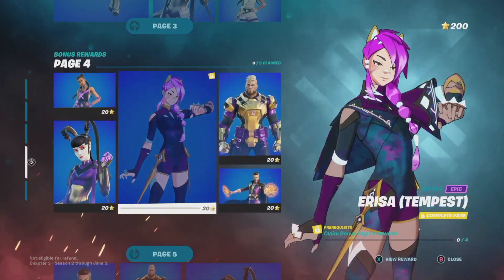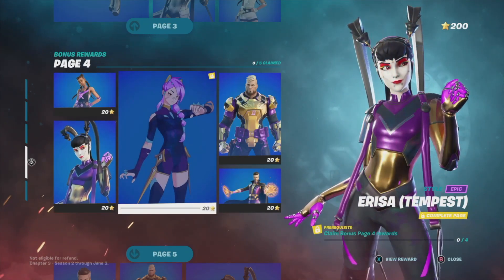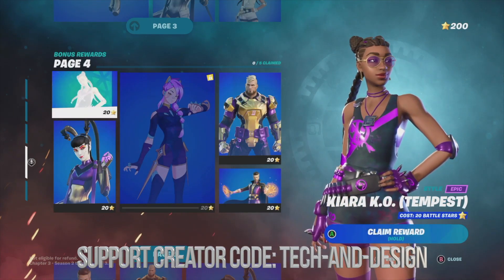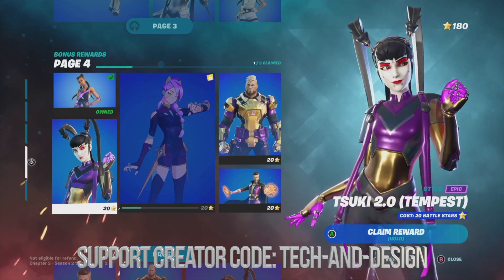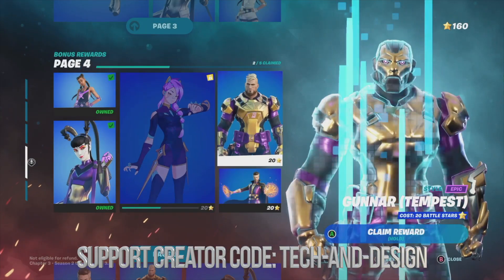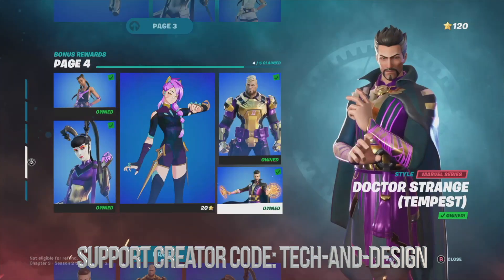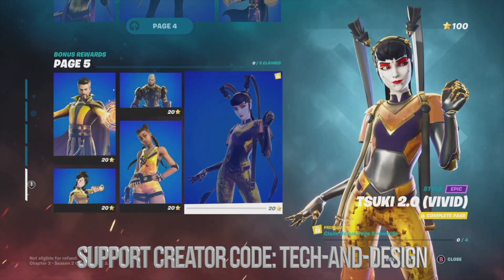Anyway let's get started. To unlock this skin from page four, I do have to claim all these items around it, and that's exactly what we're gonna do. We're just gonna start with this one and claim it, then we're gonna claim this style — it's kind of weird that it doesn't show me a preview but that's okay. We're gonna claim this one, this one down here, and this awesome style.